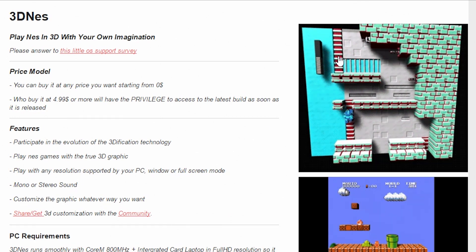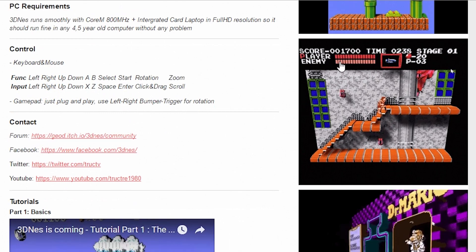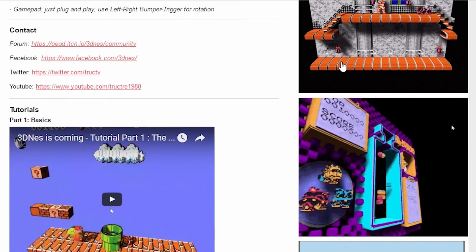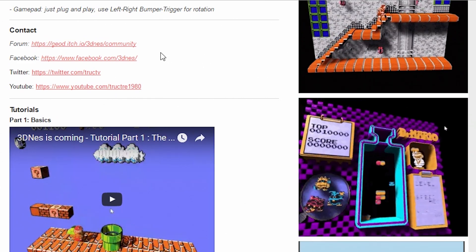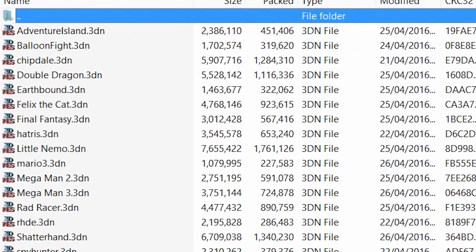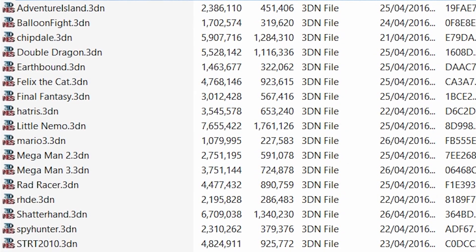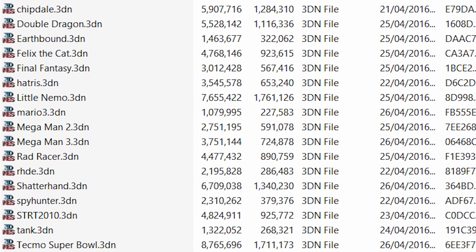When you download 3D NES from Itch.io, you'll be given two zipped folders. One contains the program, the other includes a bunch of 3DN files. These are the files that translate your 2D games into 3D. No ROMs are included, so you'll need to find those for yourself, but if you have any of the games on this list, you should find they work pretty well in 3D as soon as you boot them up.